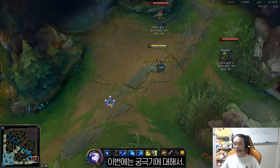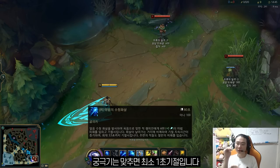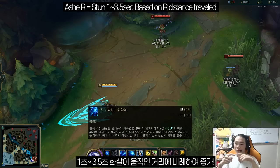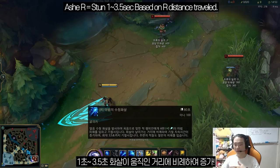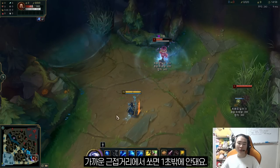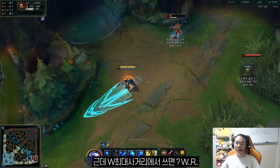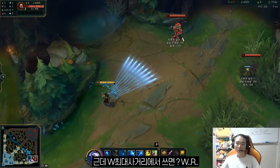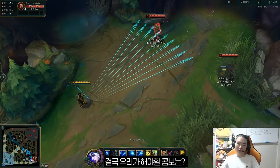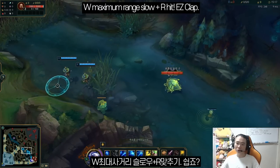Tips for your ultimate: the basic thing is the CC duration starts at one second. The stun is from one second to 3.5 seconds depending on your arrow travel distance. So if it's minimum range, it's only one second. Auto range is around one second. But at maximum W range or longer, it's longer than one second. So my first tip for your R is: try to W slow them first and then press the R button — it's easier to hit.